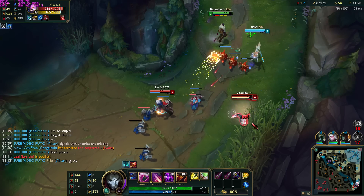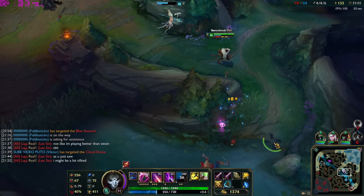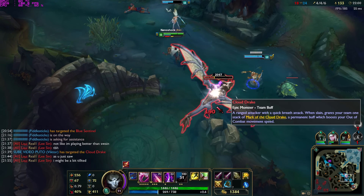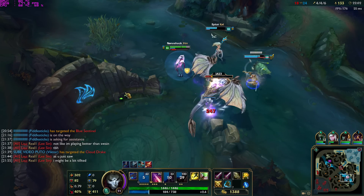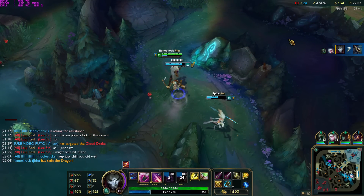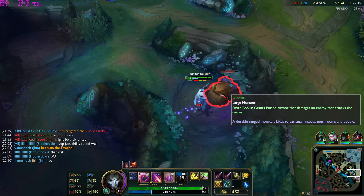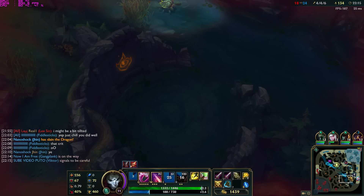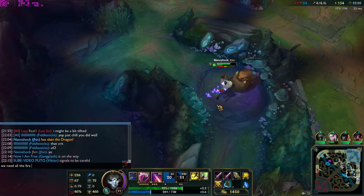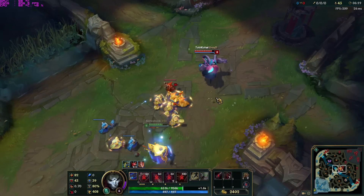You're a better jungler than your actual jungler in one key way — your fourth crit shot can out-damage a jungler's Smite, making you excellent for securing Dragon, Rift Herald, Scuttle Crab, Red Buff, Blue Buff, and when very fed, Baron. It works especially well when you have Infinity Edge. If your jungler trusts you, have them Smite first and then you last-hit with your auto attack for really quick clears.